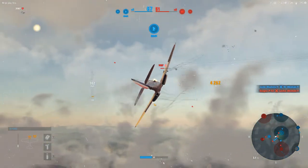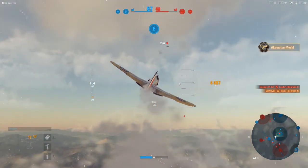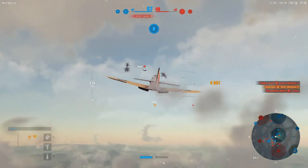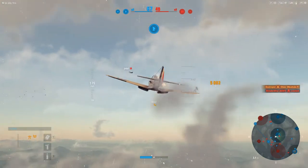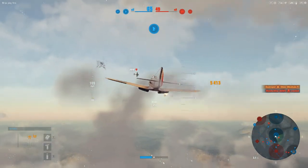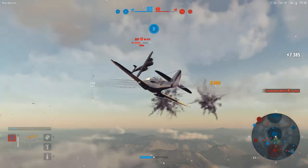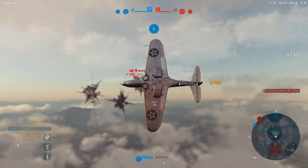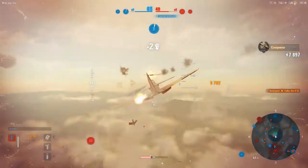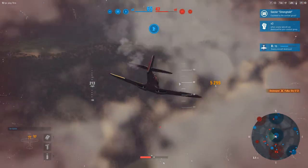Heavy fighter again — gonna close in, fire on him. There we go, fighter grade three. Close in on this bomber — and there we go, delete him, grab a Conqueror. All right, gonna pull it down.